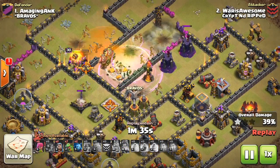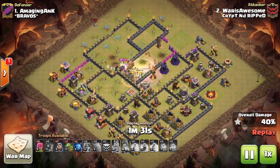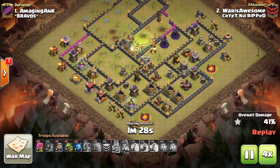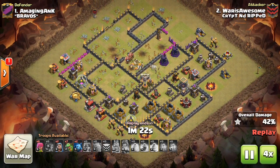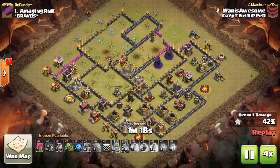As soon as that Town Hall goes down, it's pretty easy to pick up the extra 50% you need for the 2nd star. He's going to drop those Valks, Rage them all into the core — doesn't matter, he can use all those spells, just overlap them as long as that Town Hall goes down. You can see he's already at 30%, and he's still got about 7 Baby Dragons left over, and that is the 2nd part of the attack.